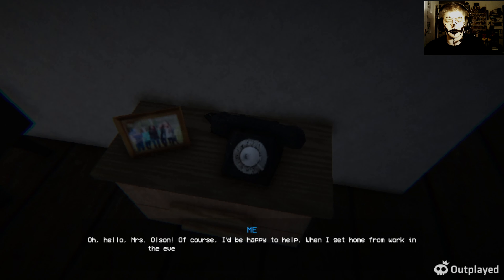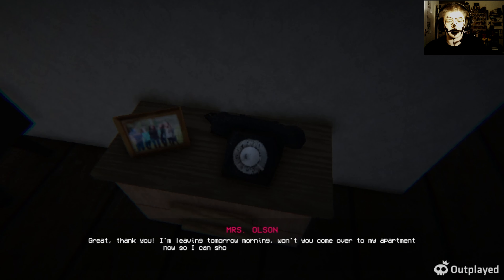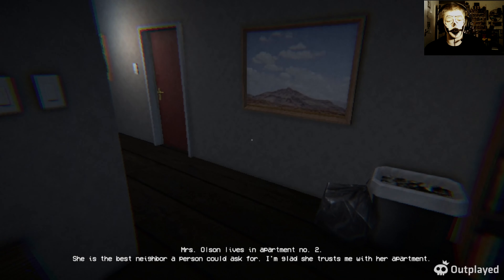Your elderly neighbour, Miss Olsen, is leaving town for a week and asks you to watch over her cosy apartment. The tasks seem simple: water her plants, feed her cat, and pick up her mail. However, things don't go as planned. Can you face the unexpected danger? Yeah. Let's get into it.